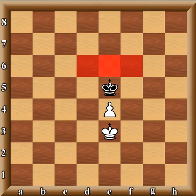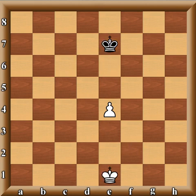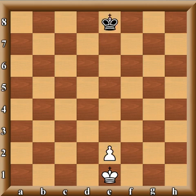The same logic applies to black. If the position were reversed and black had a pawn, the key squares work the same way. Now that you understand what key squares are, let's look at some examples.